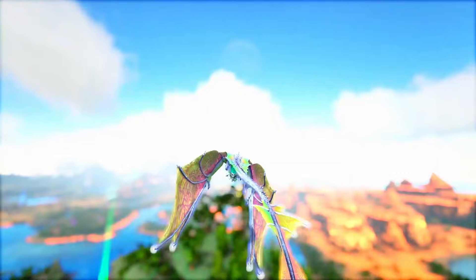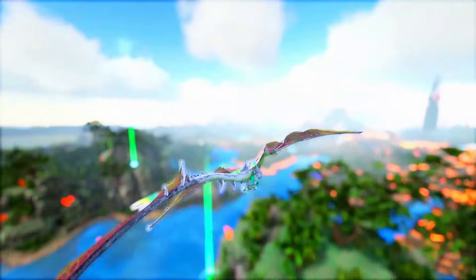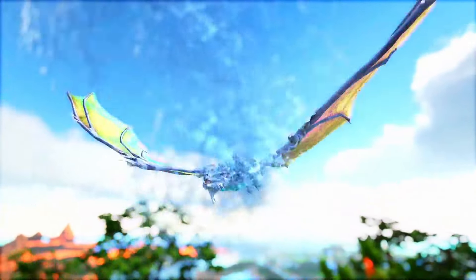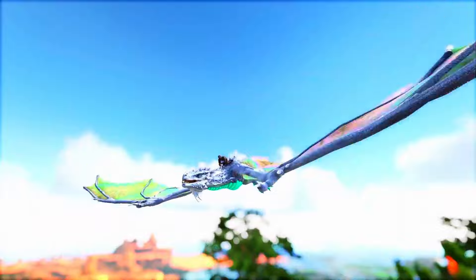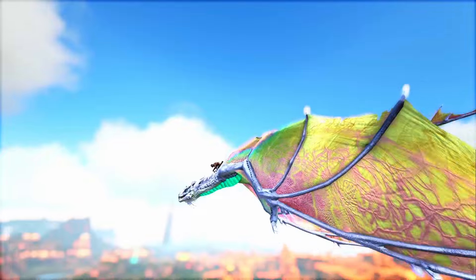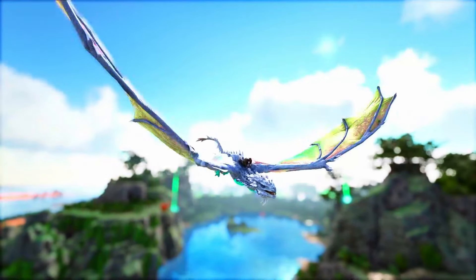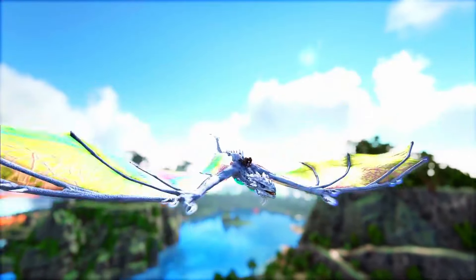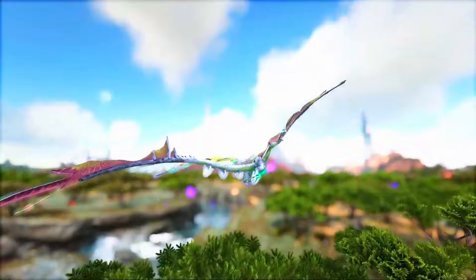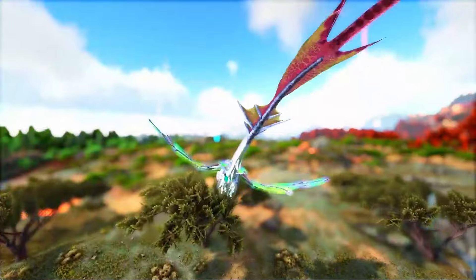The Blood Crystal Wyvern proves extremely useful with all the main features of a Wyvern, and it actually has the nicest ability out of any Wyvern out there. They also have the hydration buff — although maybe not the most useful since they're flyers, you can still get it by sticking their feet or wings in water when flying over a lake. You can also use these things in the Crystal Isles boss fight, and they definitely hold their own there.